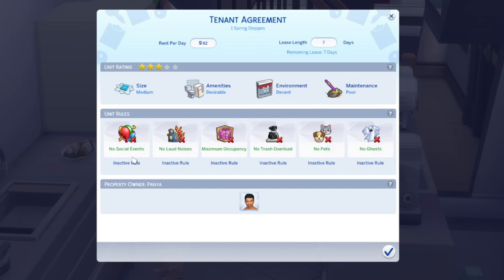If you own both The Sims 4 For Rent Expansion Pack and The Sims 4 Discover University, your tenant sim can sublet a room in their residential rental lot to a roommate and essentially collect rent.